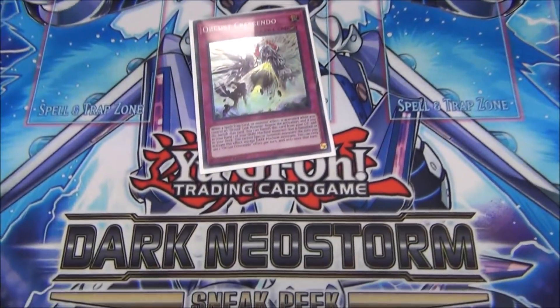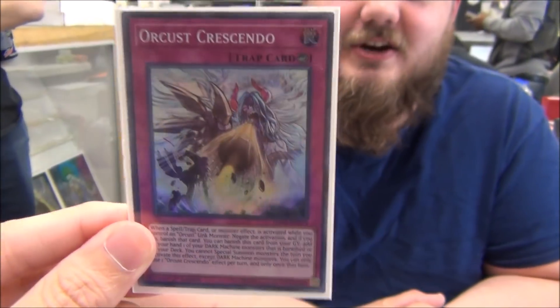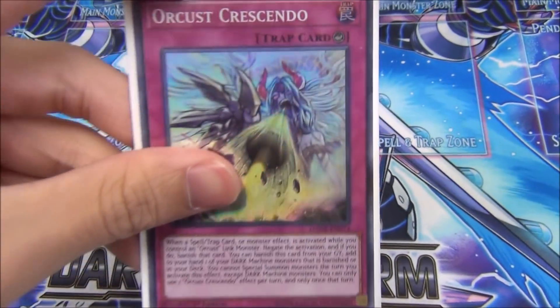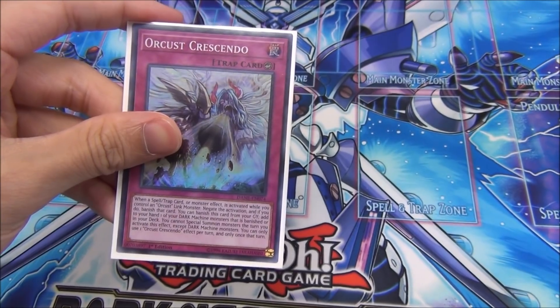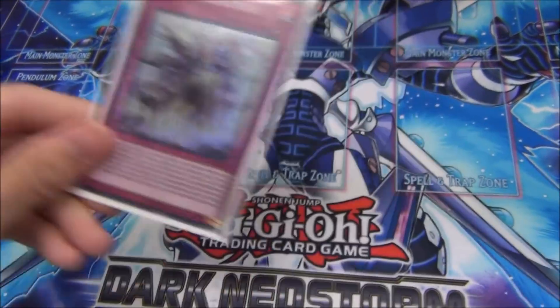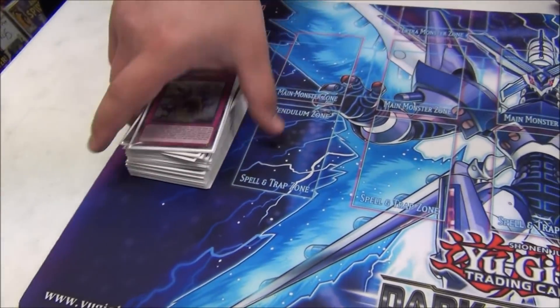And then the one-of Crescendo — the brand new card, just one. It's not necessarily a brick because you can just search it. It's a Solemn Judgment-style counter trap that banishes, and then it has a ROTA effect that summons or adds a monster to your hand. It's too good not to play. That counter trap makes Orcist pretty good, you don't need Azathoth if you have this card.